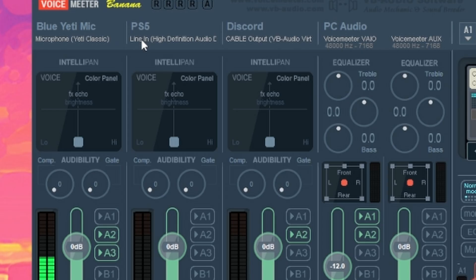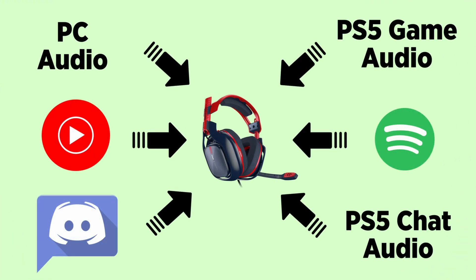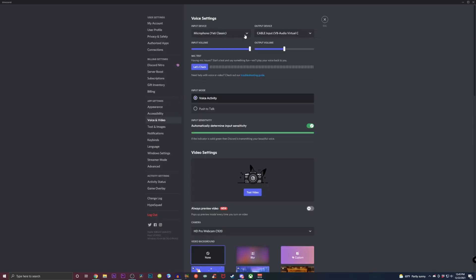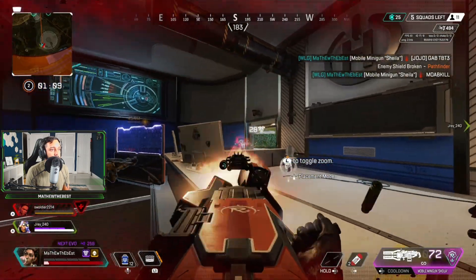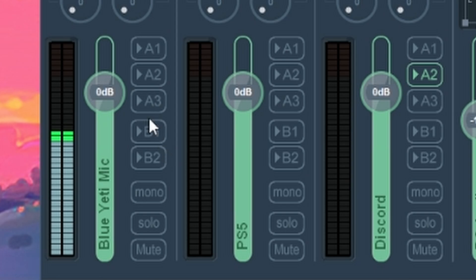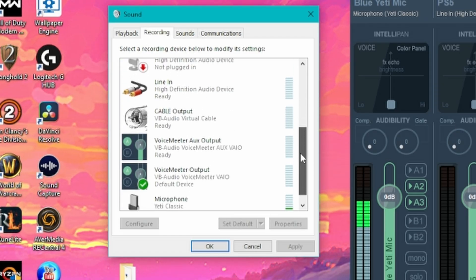Voicemeeter is a free program which acts like an entire mixing board, and it gives you a ton of customizable options. The PS5 is passing through our PC before it gets to our microphone and headphones. By doing it this way, you can listen to Spotify, YouTube Music, PC audio, talk to one of your friends on Discord, all while playing your favorite games on the PS5. And by using Voicemeeter, you're able to mix audio and control the audio levels of your friends on your PS5 along with the audio coming from your PC.